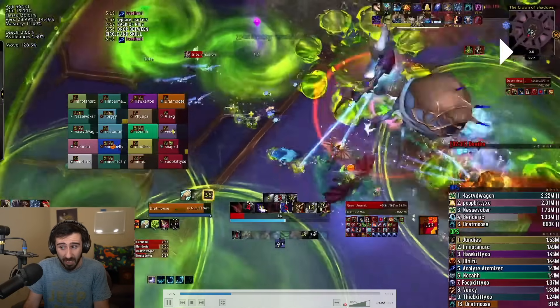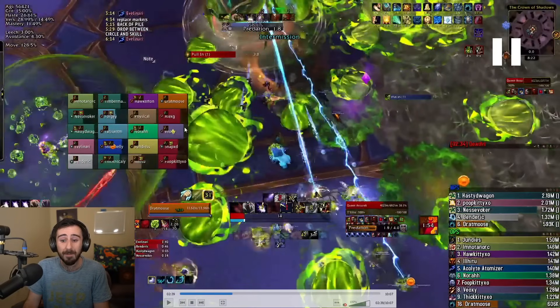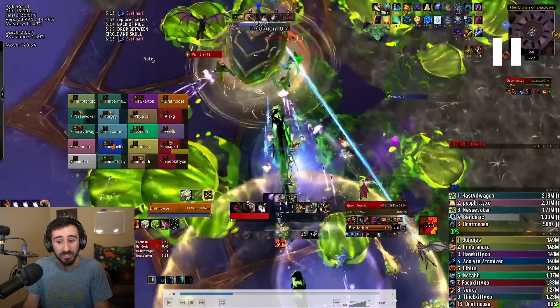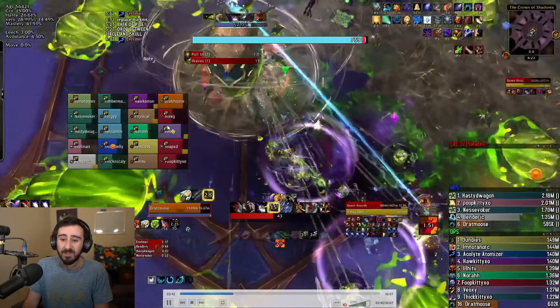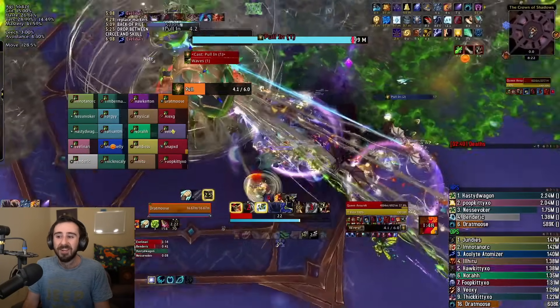There are a lot of waves to dodge, and the boss jumps towards the middle for intermission time. Note that if anybody is low here, they're about to die once the debuff expires. Very important that you use a defensive or are topped. We use two AMZs — one for melee and one for ranged. Then it's a big hit and a nasty dot, and we are into the intermission.